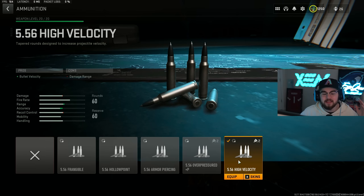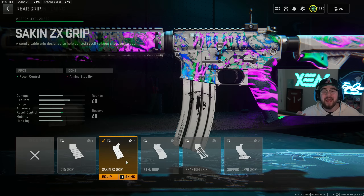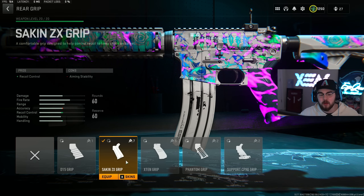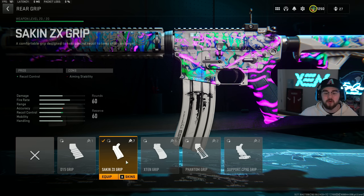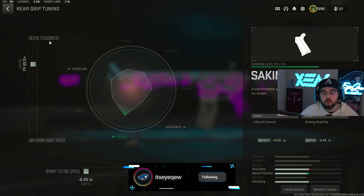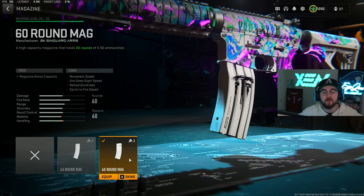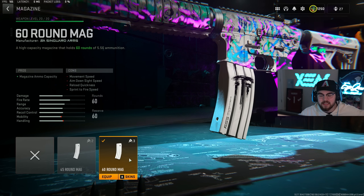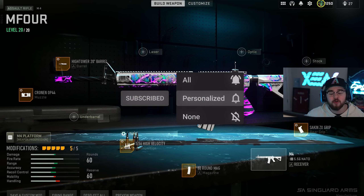We're tuning for plus 0.21 for recoil steadiness and completely maxing out for damage range. Just like every single build on the list, we have the 5.56 High Velocity ammunition giving you guys that bolt velocity, making it so you're even closer to hitscan. For tuning we're completely maxed out for damage range and bolt velocity. Instead of an underbarrel we're tossing on the SAKIN ZX Grip for our rear grip, giving you guys recoil control mixing in perfect with the muzzle and barrel. For the tuning on the rear grip we're doing plus 0.55 for recoil steadiness and completely maxing out for sprint to fire speed. For the last attachment we have the 60 round mag.